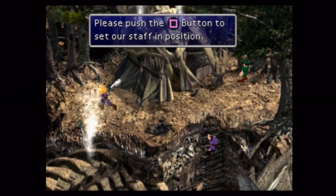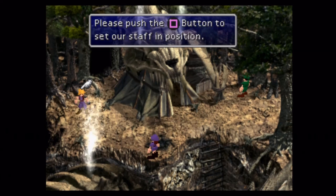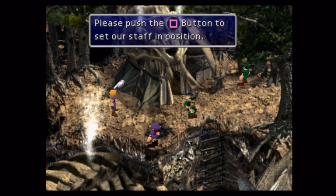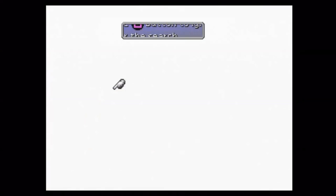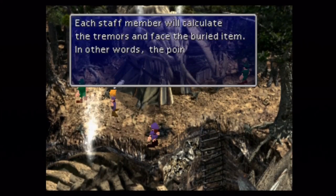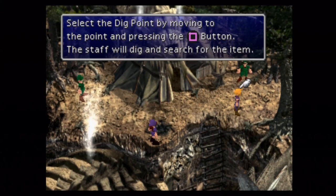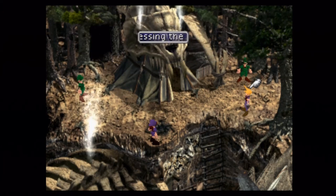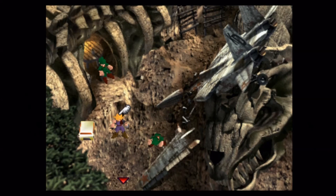Anyway, long story short, that's why I'm here. From this point on, I really typically only use Cloud, Tifa, and Cid — they're just the characters I like to use from here to the end of the game. After this video, we'll make a little pit stop and I'll do a materia raising slash morphing guide, so that will be next.